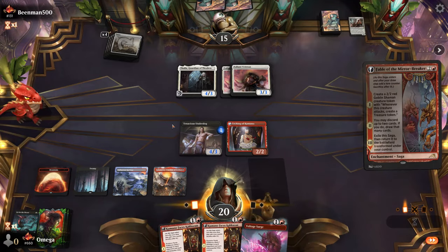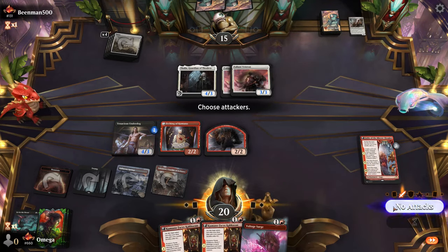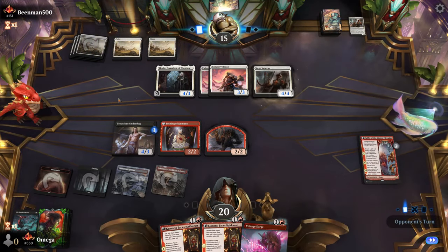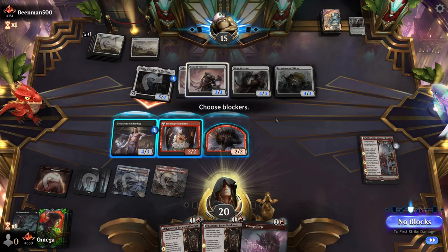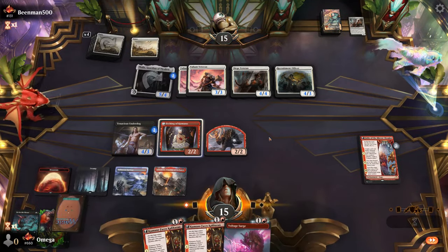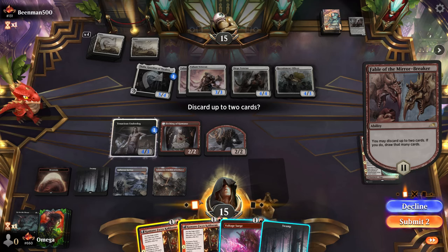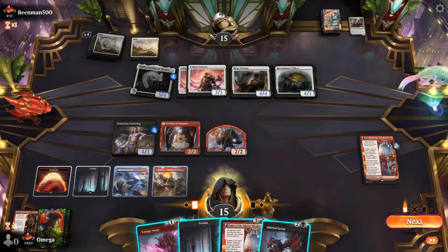This gives us a treasure to cast Voltage Surge for four — a pretty big deal. We can't attack anymore after this insane turn. I hope no Brutal Cathar. Siege Veteran — oh no, not the one-drop infinite value one-drop! That's really strong. We can kill stuff but we need to kill so much stuff.